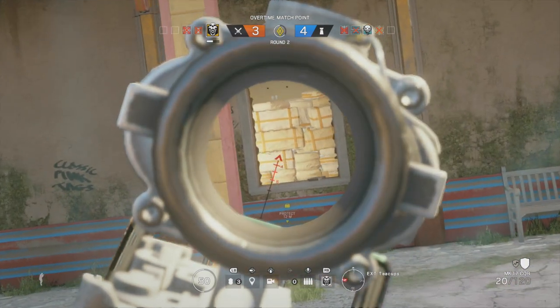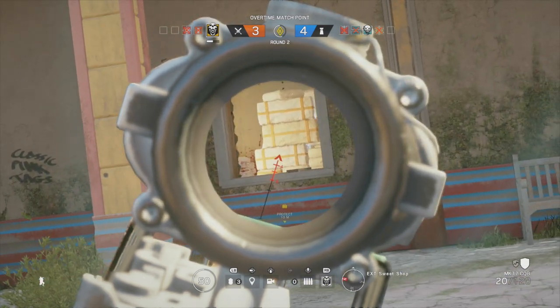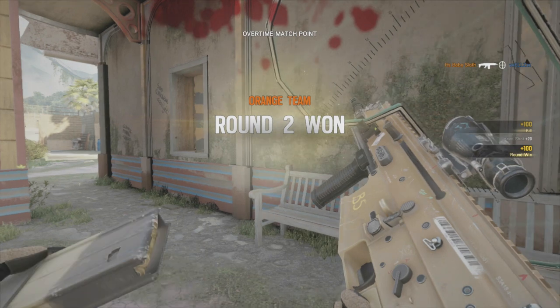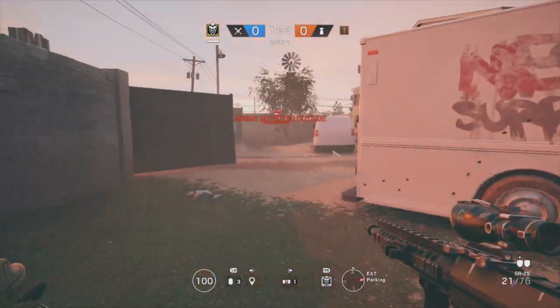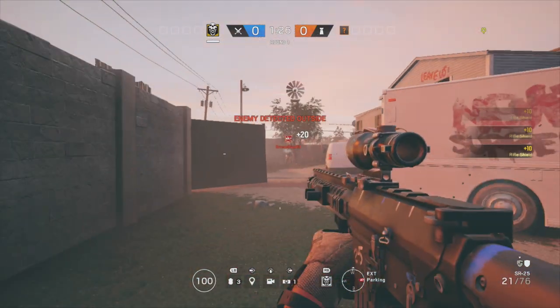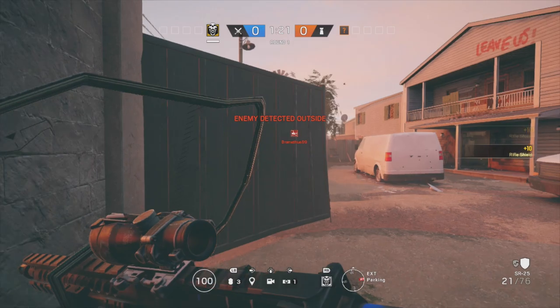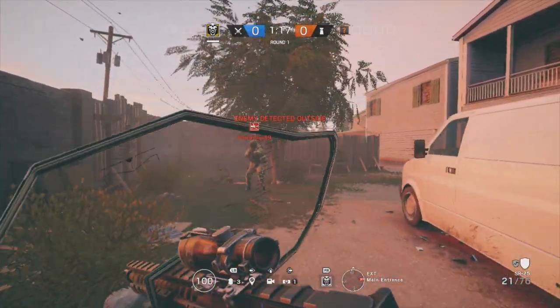Now let's look at how to use Blackbeard's gadget effectively: the rifle shield. The rifle shield covers the head and tops of the shoulders when aiming down the sights of his primary weapon. It only has 60 HP, so it is not indestructible and will be destroyed by two to three bullets depending on the range — the closer to the shield, the fewer bullets it takes to destroy it, and vice versa.